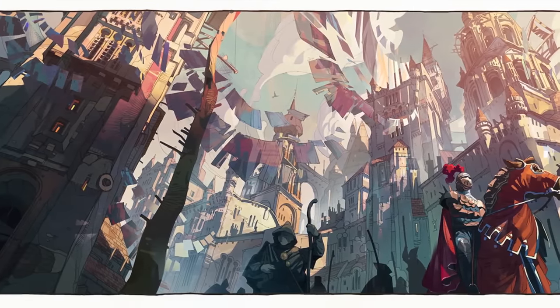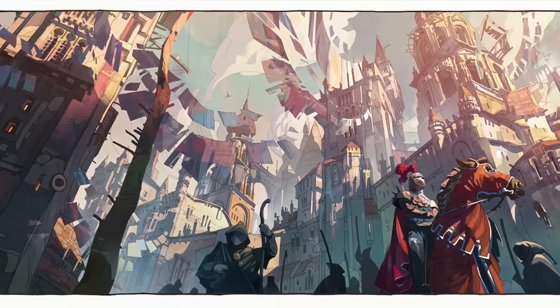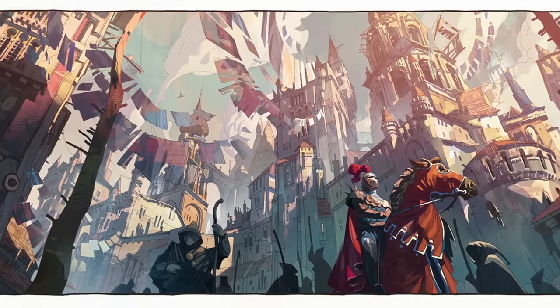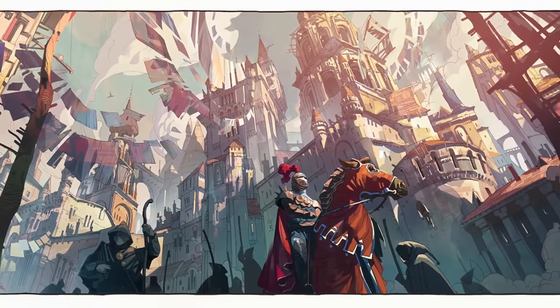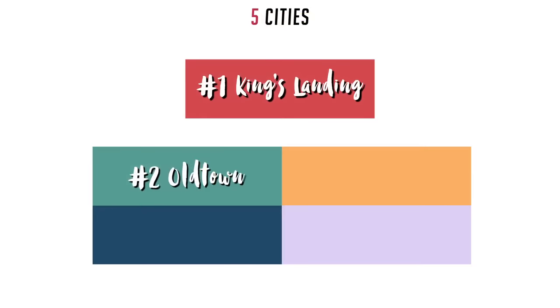Also in Oldtown is a Starry Sept. This was the Faith of the Seven's headquarters before it relocated to the Great Sept of Baelor in King's Landing thousands of years later. As the city grew, it became a labyrinth of alleys, streets, and markets. Everything in Oldtown is built in stone — cobbled streets, stone bridges, and high walls that protect its people. It's still the richest city in the Seven Kingdoms, even though King's Landing surpasses it in population. It's also more beautiful and doesn't have the same stench.